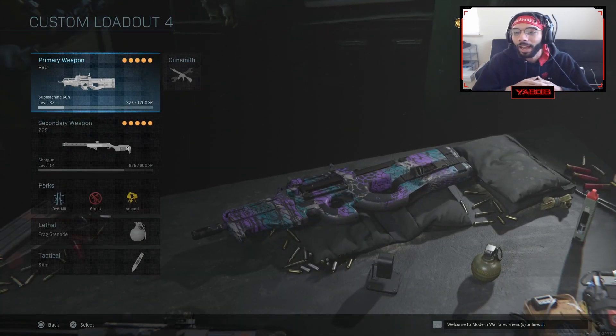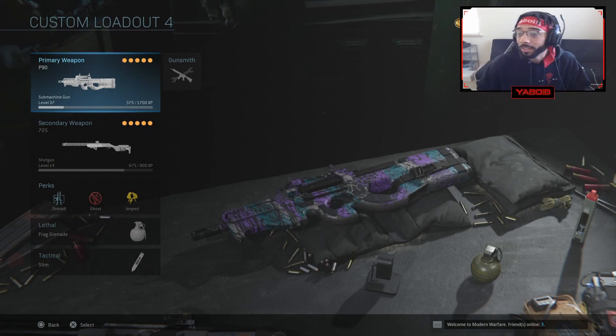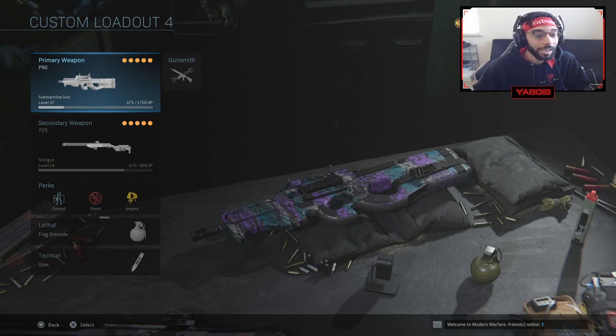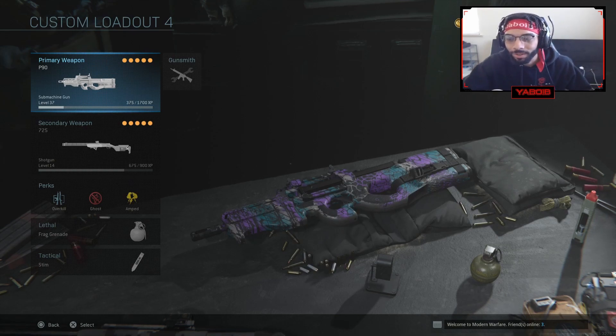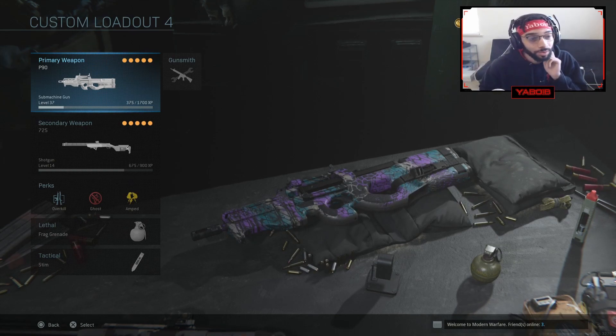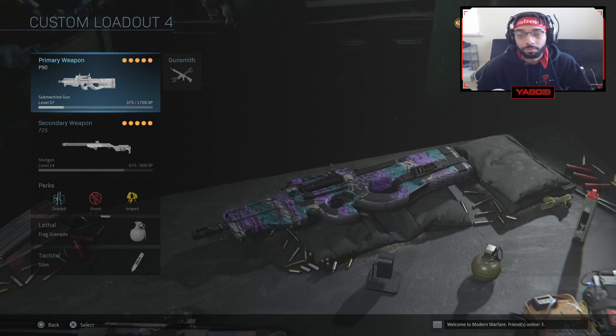So the class setup I am using here — I have the P90 and 725 combo, man. Oh my god. If you guys have run into the shotgun, y'all know. If you've used this shotgun, you know this shotgun is absolutely crazy. The P90 is a beast. This is so overpowered together, especially on the smaller maps.